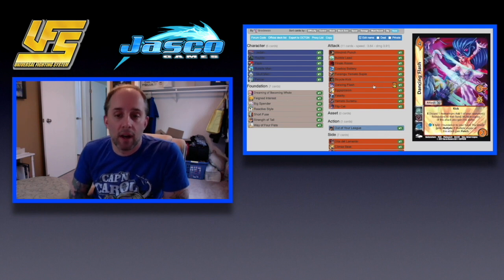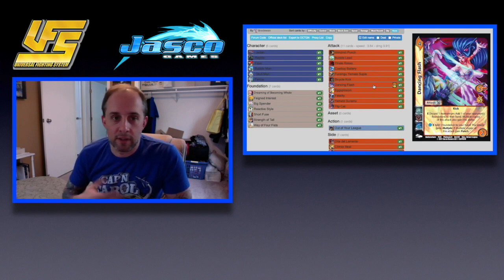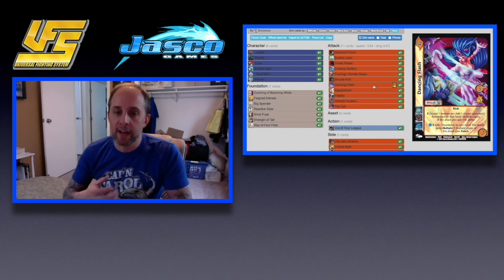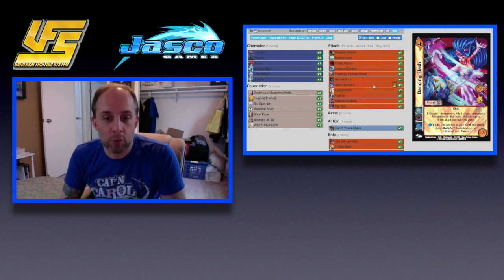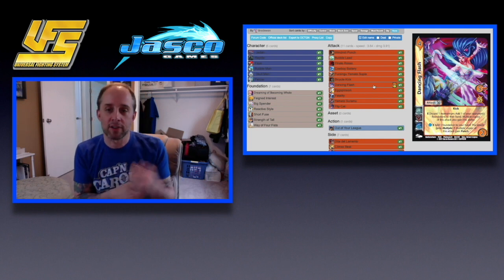Next is Dancing Flash — kind of forgotten in a way. It has nice stats: five mid for five. It does roll two but it is four difficulty, which is nice. You're able to have some foundation control if you discard momentum. If your character is water, you can add a foundation and it gains multiple one, and then the multiple copies gain punch. So if you're playing Felicia, you're able to get three speed and it hits faster and is able to guaranteed hit.